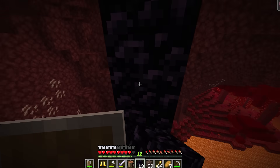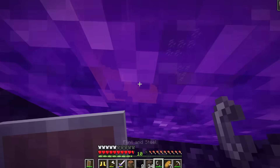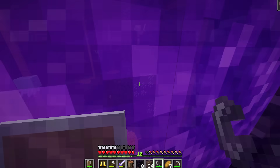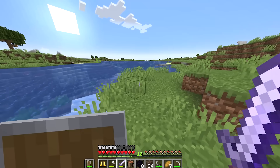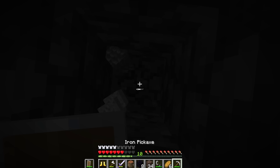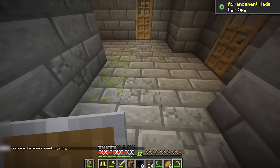Next, the runner heads to a very specific spot in the bastion and builds a portal, which brings him into a random cave in the overworld. That's not right, so he heads back into the nether and back through the portal once again. Now he's back to his portal that he originally entered the nether with. He heads back to the lake from earlier in the run and mines straight down, right into the stronghold.